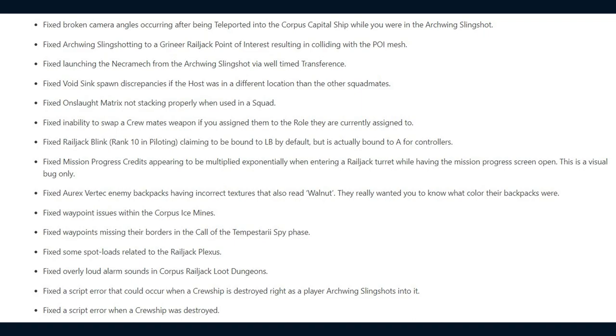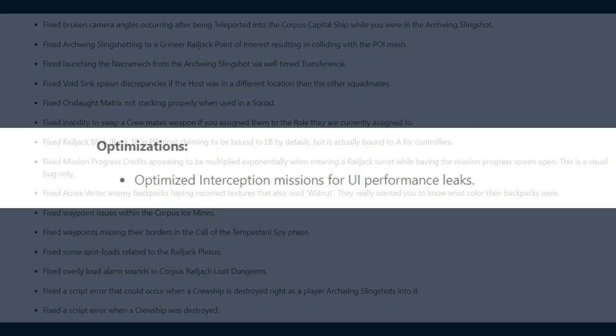They fixed waypoints missing their borders in the Call of the Tempestari Spy phase, some spot loads related to the Railjack Plexus, overly loud alarm sounds in the Corpus Railjack loot dungeons, a script error that could occur when a crewship is destroyed right as a player Arcwing Slingshots into it, and a script error when a crewship was destroyed.